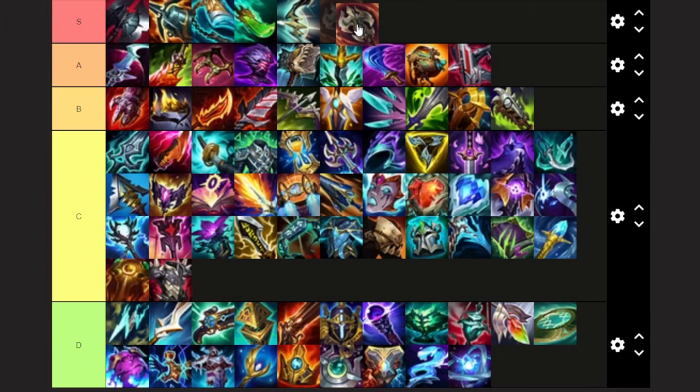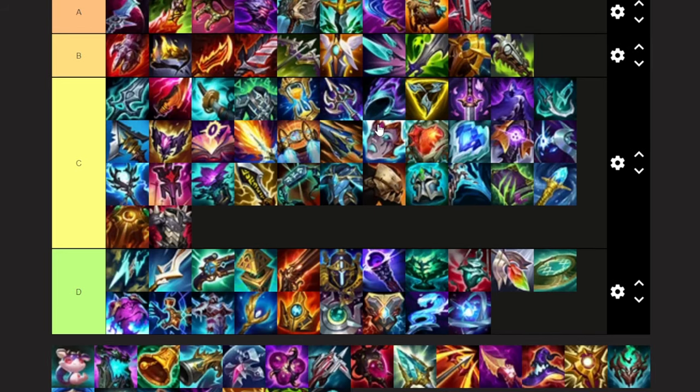Ravenous Hydra — that is an S tier item. I build this every single game on mid right now. It's not super common in jungle or top, but I have seen it every once in a while — it's definitely not the worst.